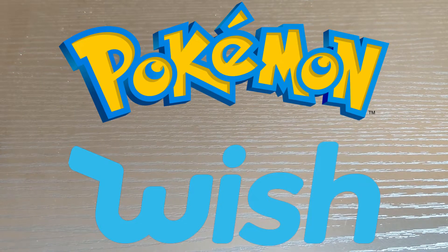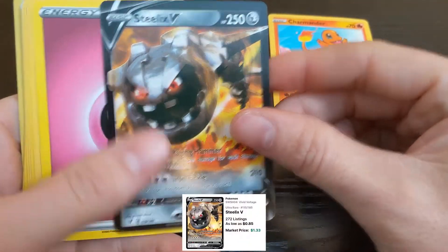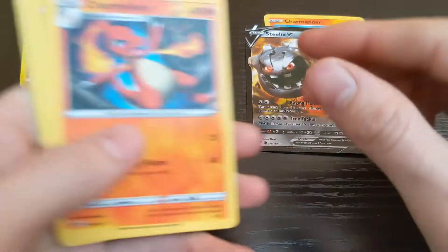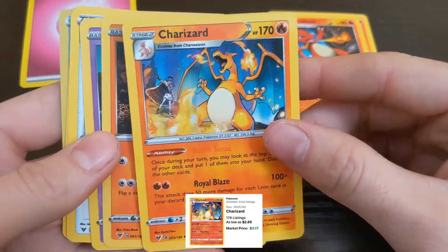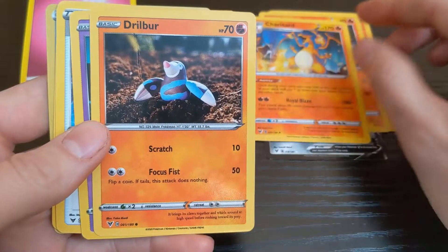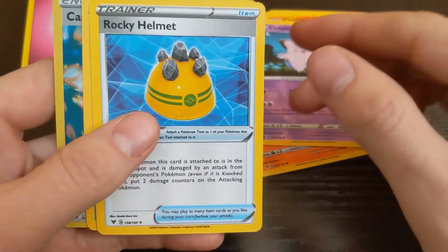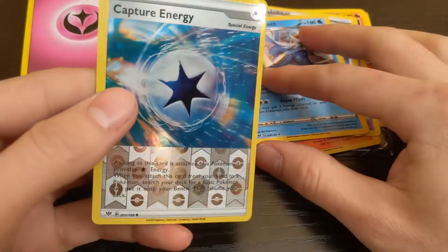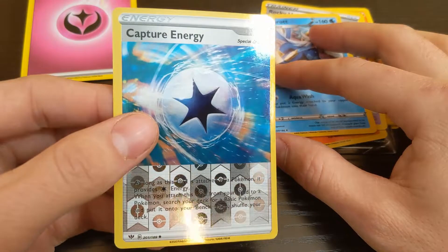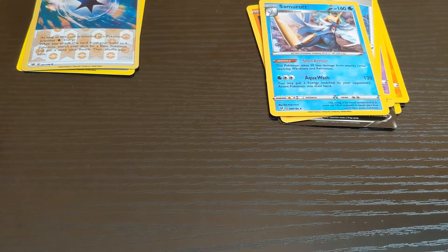All right, welcome. This is the first pack I opened and I got a Charmander, Steelix, energy, Charmeleon, Charizard — my favorite Pokémon, so I was happy to get him — Jilber, Clefairy, Rocky Helmet, Samarat, and a reverse holo. I guess that's what they're called. So that was the first pack.